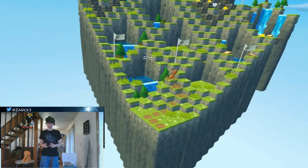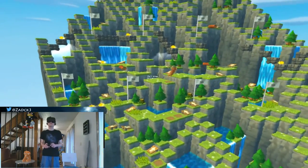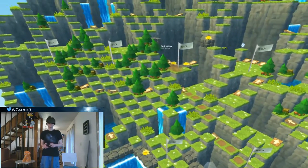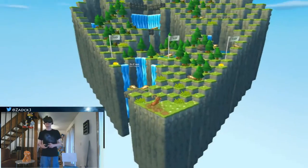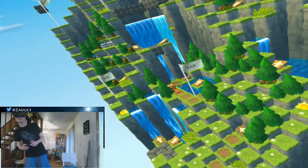You climb a procedurally generated mountain. It's sort of like No Man's Sky, I guess, in that regard. We just climb more and more procedurally generated terrain until you eventually fall off a cliff like you've just witnessed now, or you're struck by lightning, which apparently exists in places where mountain goats like to climb, or you're struck by a boulder or a log or things to that effect.